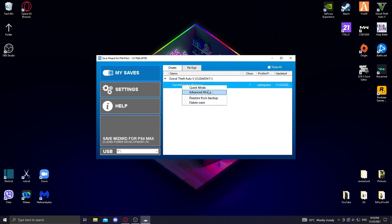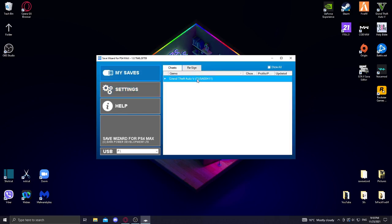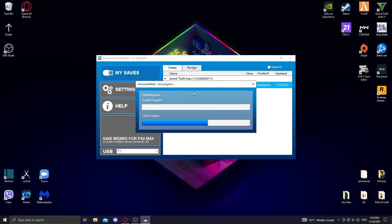Make sure you have the game file in the USB in the PC and just right click, double click on the Gratis Auto folder. And then go to the save file, just right click on it and go to advanced mode. This may take some time to load.